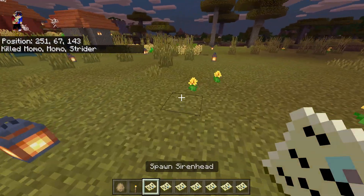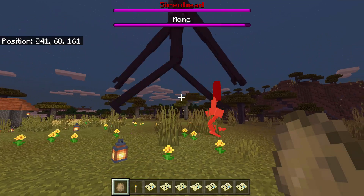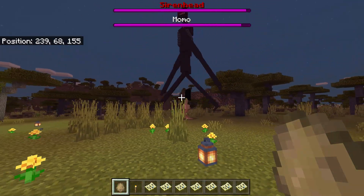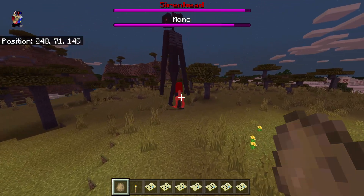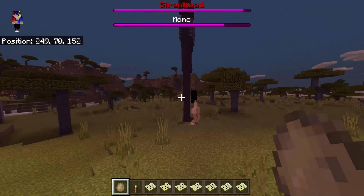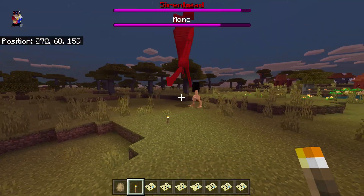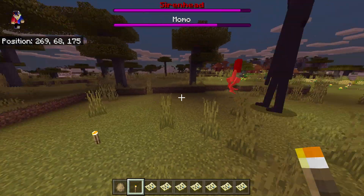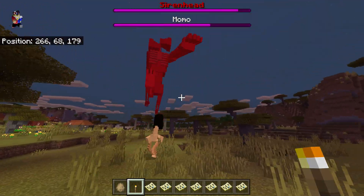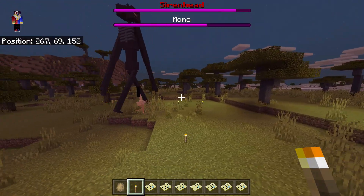Next we have Siren Head — everyone knows this mob, it's so tall — versus Momo. Siren Head attacks first but Momo can also hurt him. It's an epic battle. Siren Head is just kicking Momo because she is too small compared to him. Let's put some torches. They are fighting — look at the HP. Even though Siren Head has a lot of HP, he doesn't seem to hit harder than the other mobs.